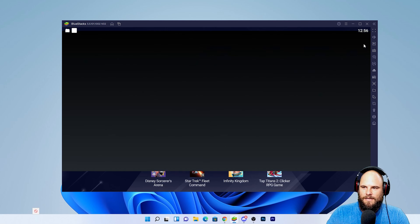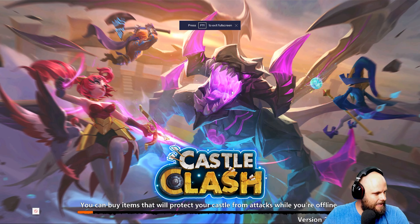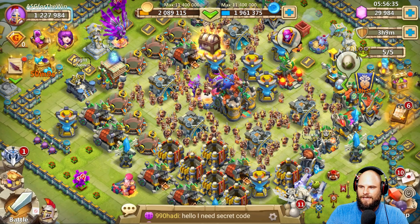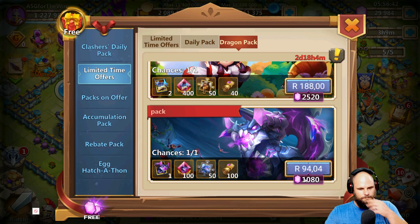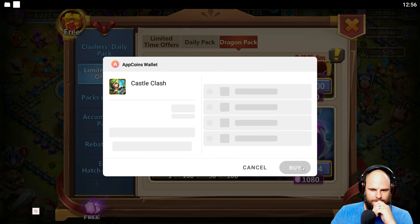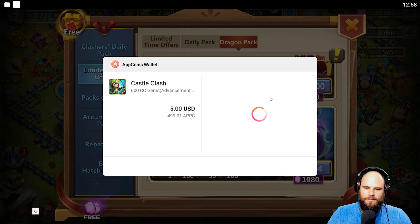If anybody needs advice on how to recover a wallet on Aptoide, I got you. Bong and myself figured it out not too long ago, so if you need that information we can make that happen for you. Let me go ahead and buy this because that's absolutely insane — $5 for Seratica, which is crazy. I think I'll use PayPal for this because it's even cheaper.